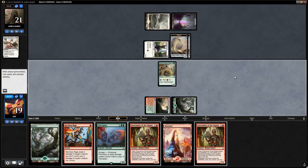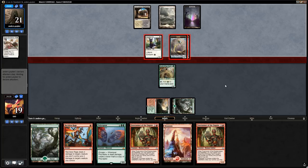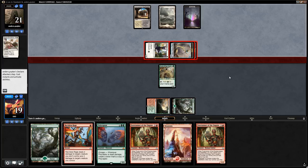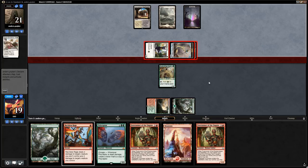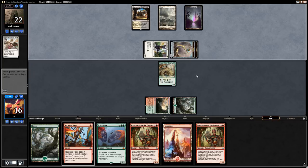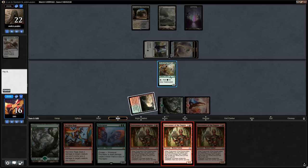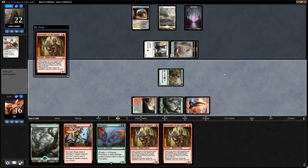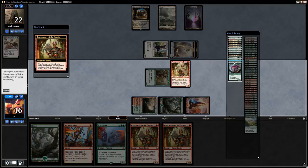Opponent attacks with everyone — they could have the minus two minus two to a creature, which would be bad for us. I think it's worth taking the hit here rather than blocking. Opponent just passes and we pick up another Forerunner — pretty good in this matchup. We get a Ripjaw Raptor with the first Forerunner; with the next one we think we'll get a Swordtooth. But for now getting Ripjaw Raptor while keeping up Reckless Rage is good enough.